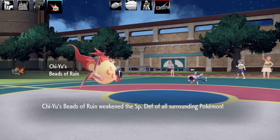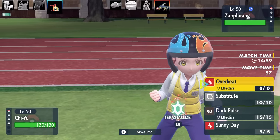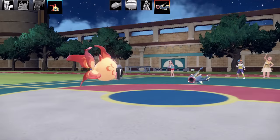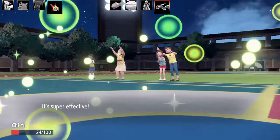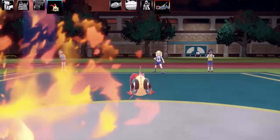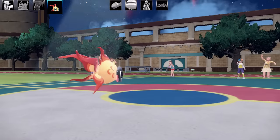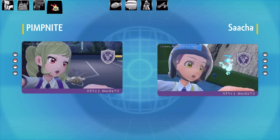Chi-Yu has Beads of Ruin — any active Pokémon without this ability has their Special Defense multiplied by 0.75, making special moves hit much harder. The set is Overheat and Sunny Day with max Speed, max Special Attack, Modest nature. I survive Electros's attack, boost up with Sunny Day, then use Overheat to finish Electros. That's all six battles covering every new Generation 9 ability — like the video if you enjoyed it!